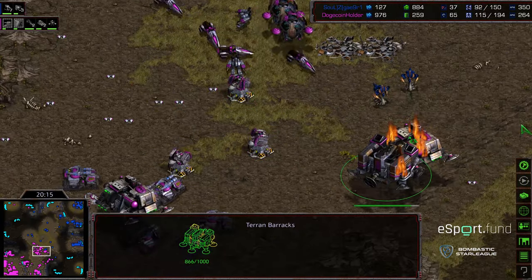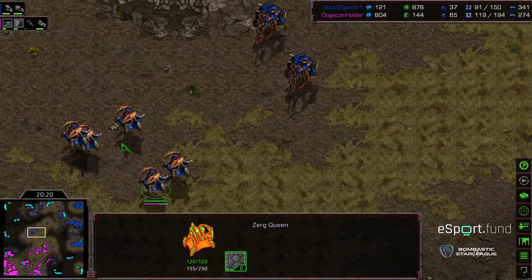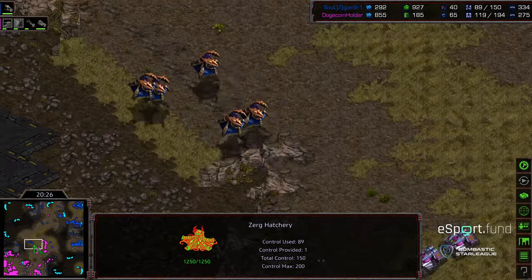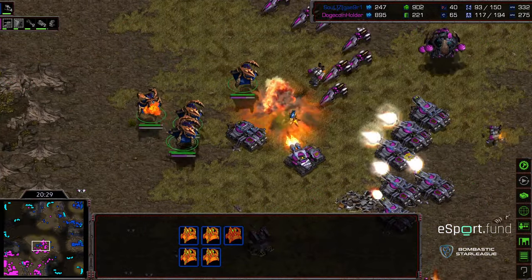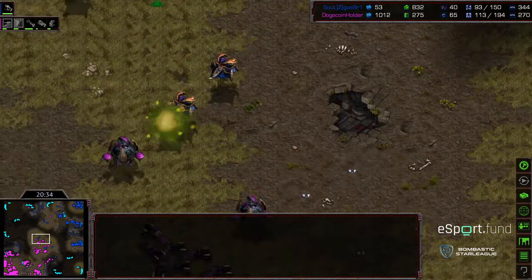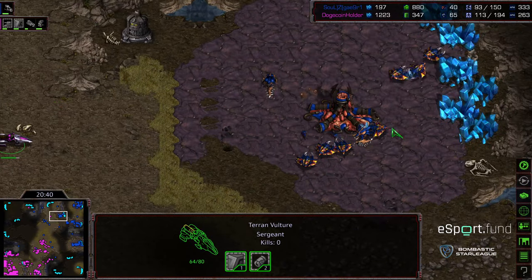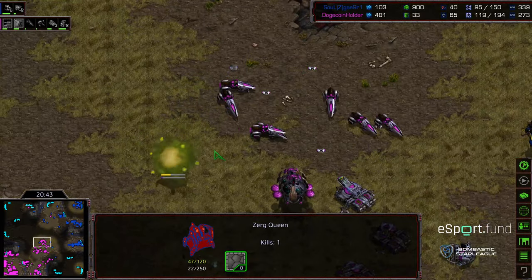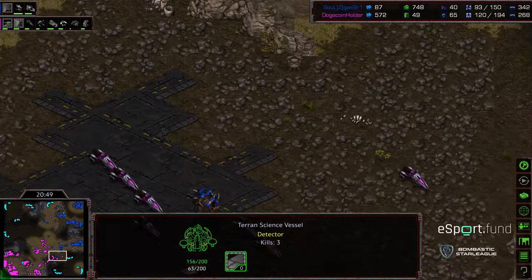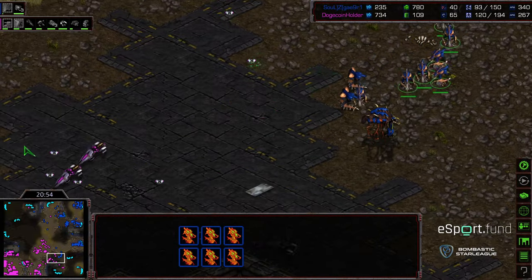The queens actually sweeping forward, looking for the siege tanks to drop broodlings — catching a weak spot as Terror tries to back up, siege tanks exposed. Several spawn broodlings dropped, allowing Hydras to potentially sneak through. One irradiate dropped on that queen — I think that is sufficient to go ahead and kill that queen. Crossy going to back off otherwise. This is also buying Crossy time to get that hive tech up. Queens sneaking back out, Terror moving up, might actually be able to get some drone kills.